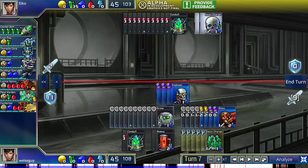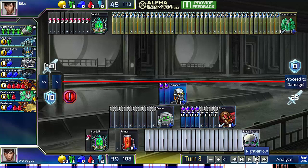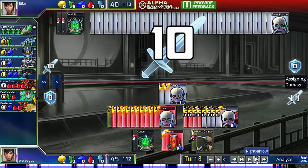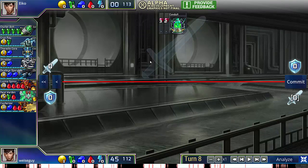And as we see here, he has 35 green, which is enough for 8 Clusterbolts, and that's actually enough to wipe out his opponent's entire board, as we see here. And Aiko wins the game off of 2 conduits.